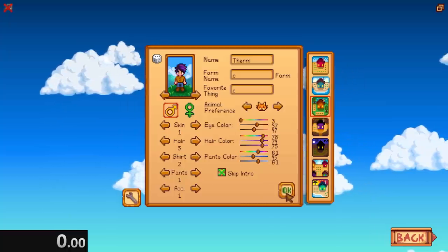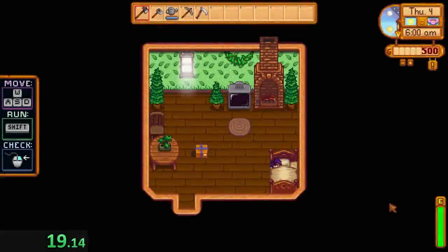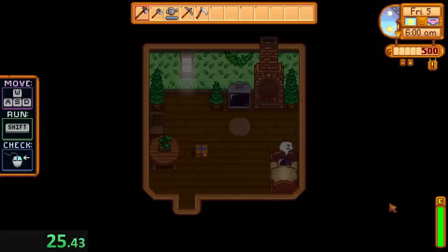Three, two, one, go. First thing we're doing is sleeping until spring 27. That should be easy enough. On the 27th, if it's rainy we have to reset, which kind of sucks. Fingers crossed. We're going to cut 50 wood and make a chest.